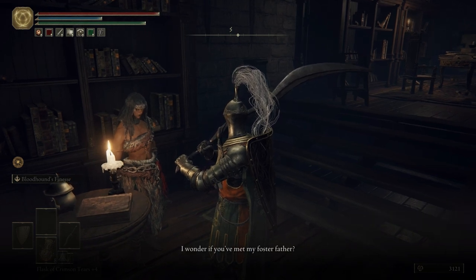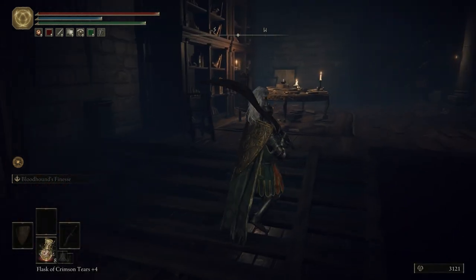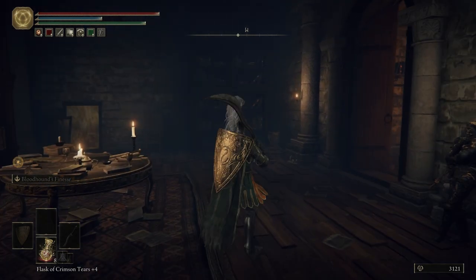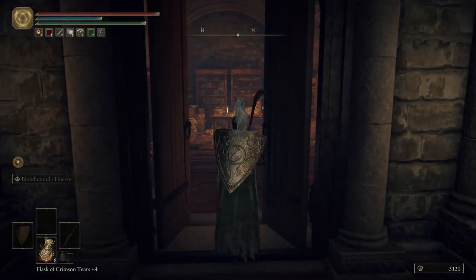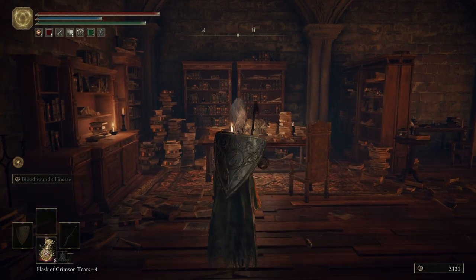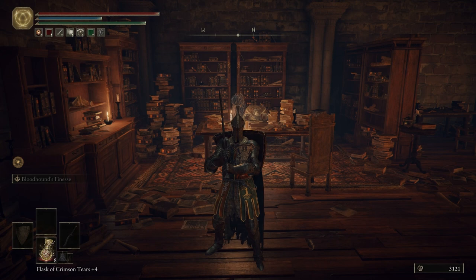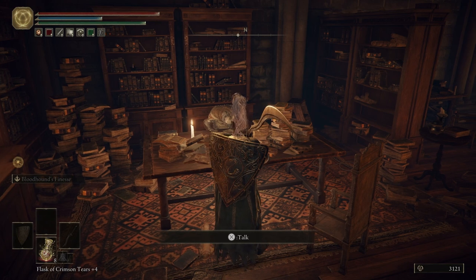She continues: 'I wonder if you've met my foster father. He's in his study. The room Enia's guarding just over there. If you haven't already, I advise you introduce yourself. Father is leader of the Round Table — I'm sure talking to him will be worth your while.' That arsenal talisman she just gave us will increase our equipment load. So if you're fat rolling or mid rolling and you like to quick roll, you can put that arsenal talisman on and it'll help you out a ton. Let's go ahead and talk to Gideon and ask him about Nefeli Lu.